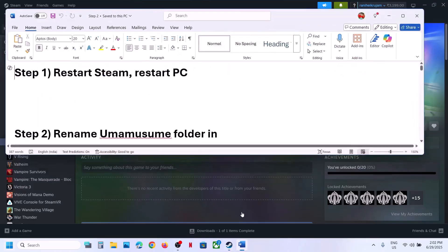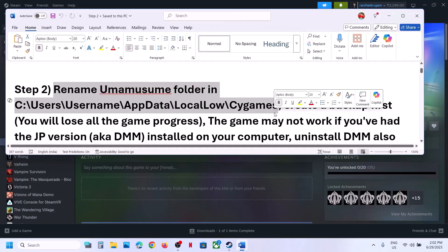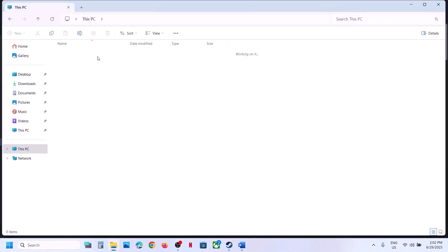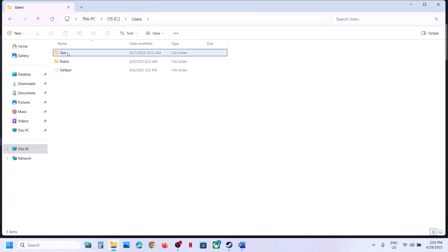The next step is to rename the game folder in this location. First of all, create a backup because you may lose all the game progress and have to start everything from scratch. So create a backup first. Open File Explorer, go to This PC, open C Drive, open the Users folder, and open your username folder.